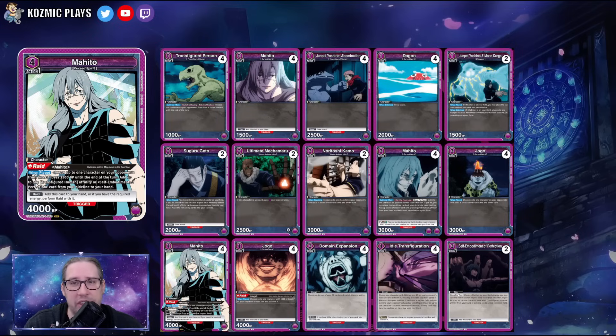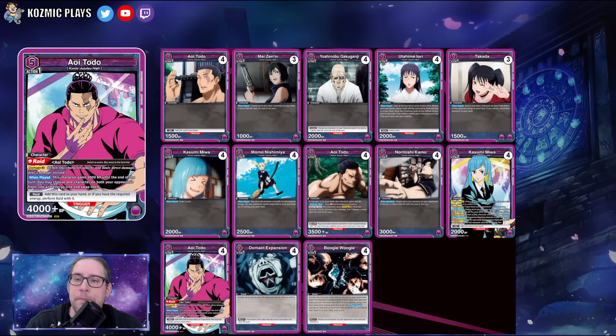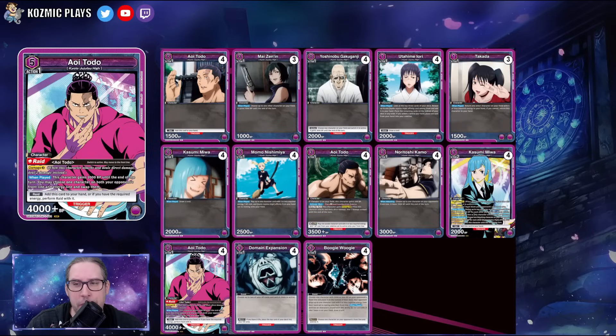Purple in general is a color that continues to get nice buffs in Union Arena, so by volume three this deck will likely get even more pieces and a power bump. Overall, in early JJK Japan format it still put up some reasonable results and top eights — blue decks dominated, but if you want to try something new at locals, you absolutely can.